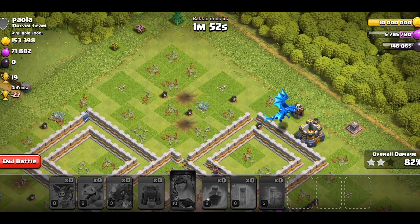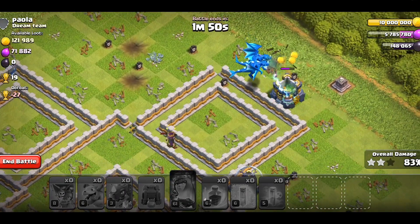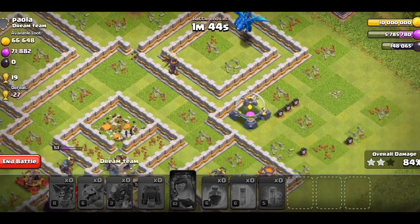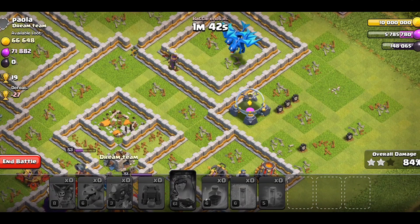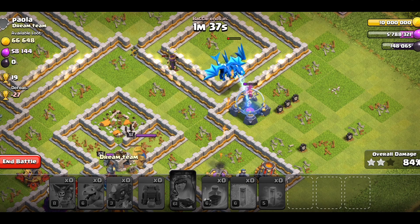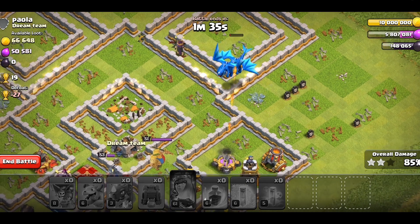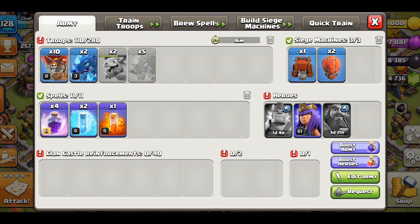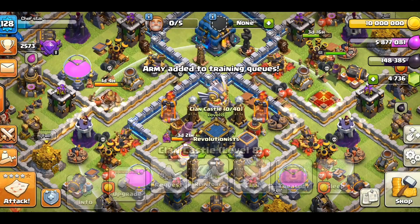Yeah, that's pretty good. So once again, we're down to roughly 55,000 Dark Elixir left, maybe 54,000. Anyway, we're gonna be getting that, and then the Arch Queen will be upgraded. Once again, we'll have pretty much nothing to do on here because I ran out of builders. I didn't actually do Clan Games on this one, so it's just doing the very, very basics.